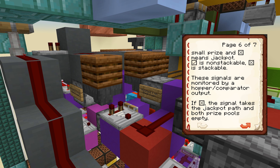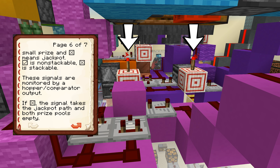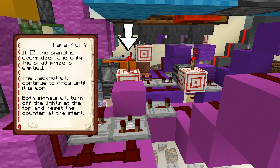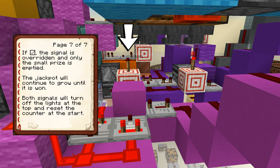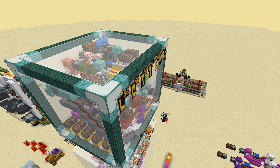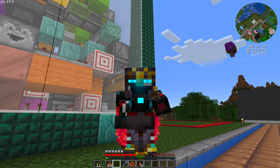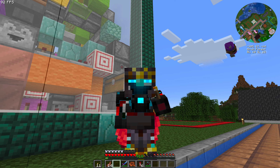The top pistons lock the hoppers to provide paths to the correct prizes. When the button is pressed, it sends a pulse through daisy-chained randomizers. They each have one non-stackable item and eight stackable items. In the first one, checkmarks are the win conditions and X's are the lose conditions. In the second one, the checkmark is a small prize and the X means jackpot. Checkmarks are non-stackable and X's are stackable. These signals are monitored by the hopper comparator output. If X, the signal takes the jackpot path and both prize pools empty. If checkmark, only the small prize is emptied. The jackpot will continue to grow until it is won. Both signals will turn off the lights at the top and reset the counter.